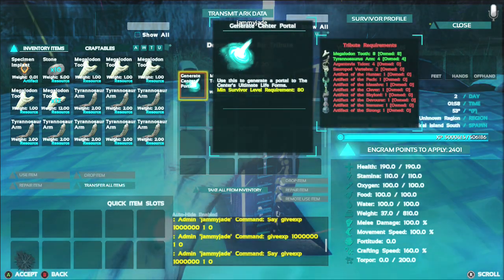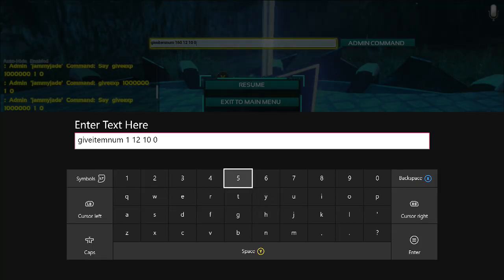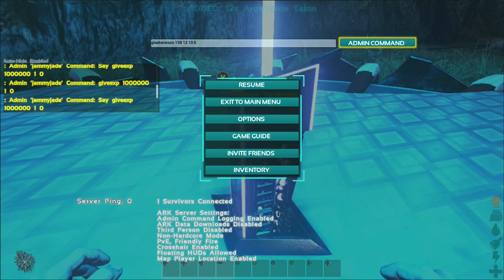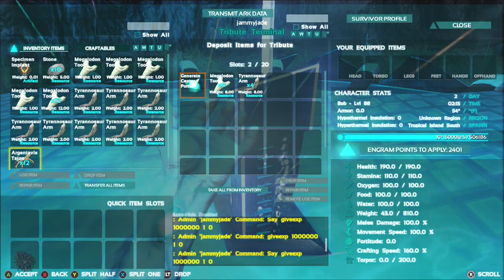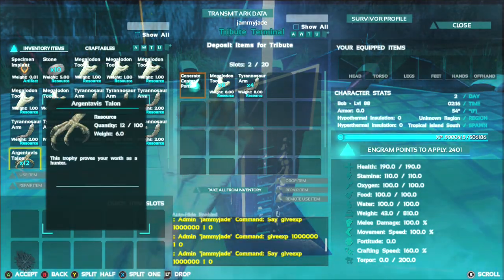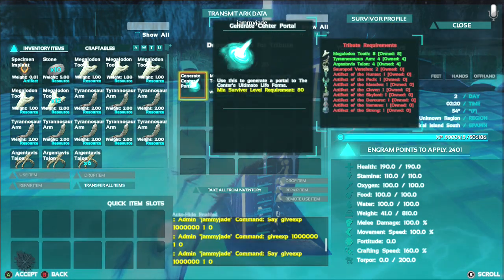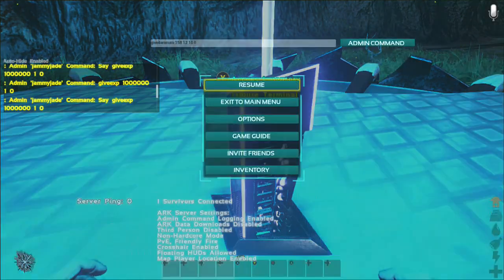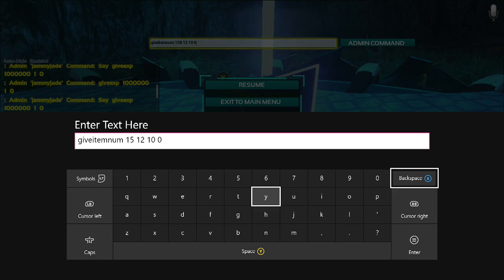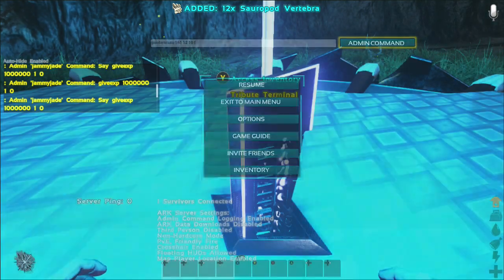Now we need the Argentavis Talon - four of them. The number for that is 158, and again I'll order 12 since I want eight for spare. There we go - Argentavis Talon added and placed, it's gone green. Now we need the Sauropod Vertebrae, and the number for Sauropod Vertebrae is 161. Press the start button and there we go, we've got those too.